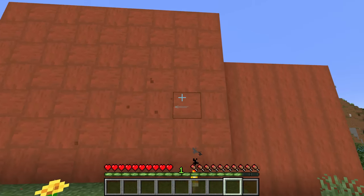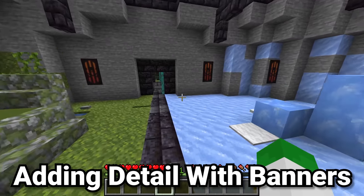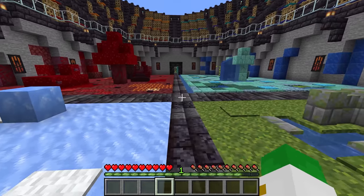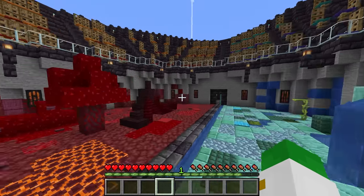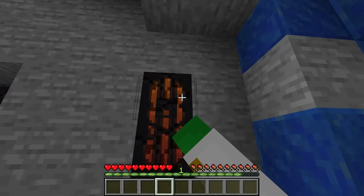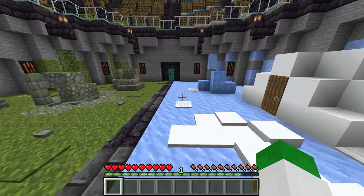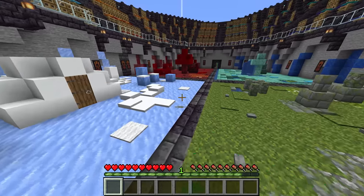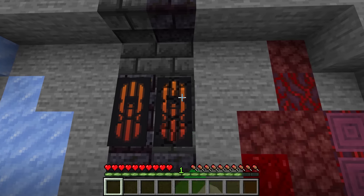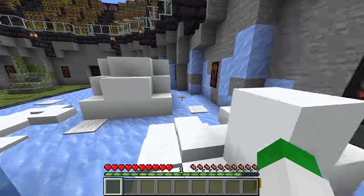If you want to add extra detail to a build, a great idea is to use banners — especially since they can add so much information. For example, this battle arena is made much better by the skull and crossbones banners around it. Not only do they show us this is a fighting arena, but they also have a quite menacing look — so they add information and style to the build.